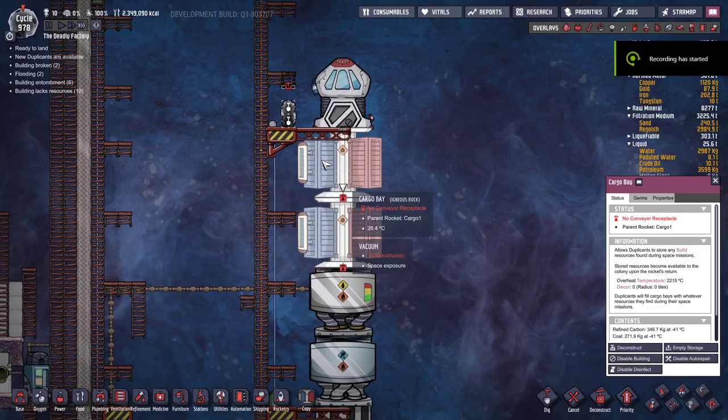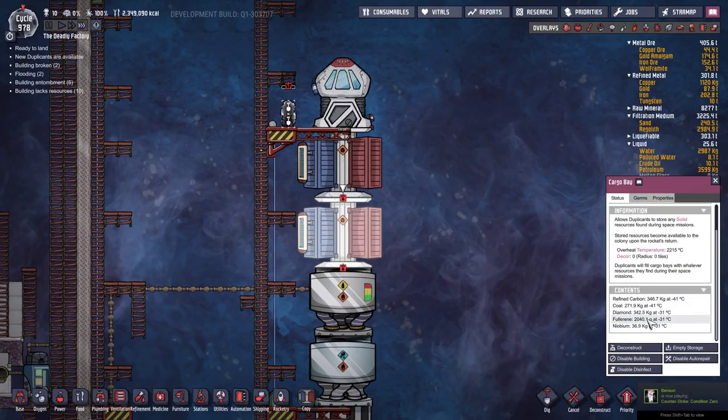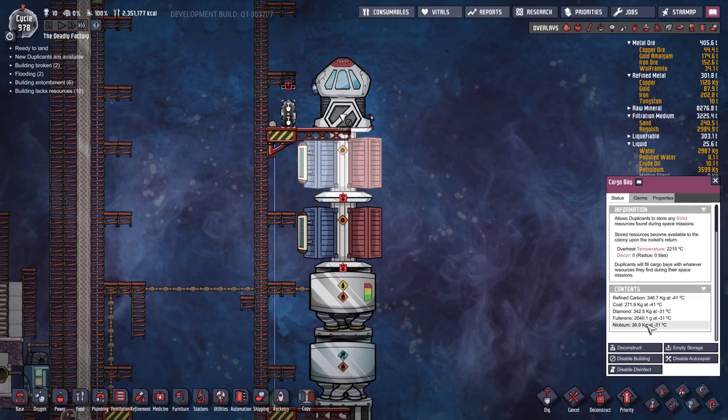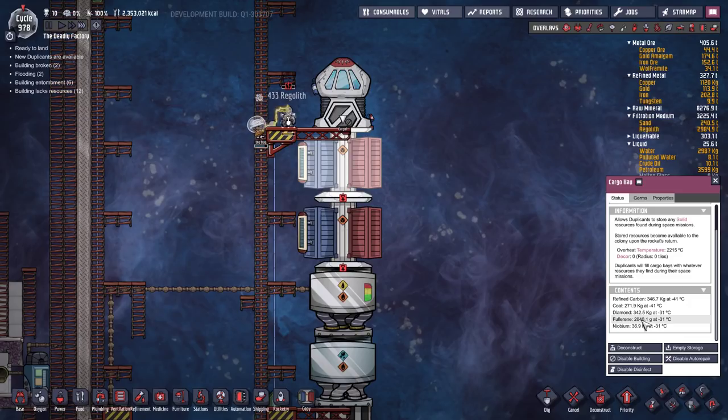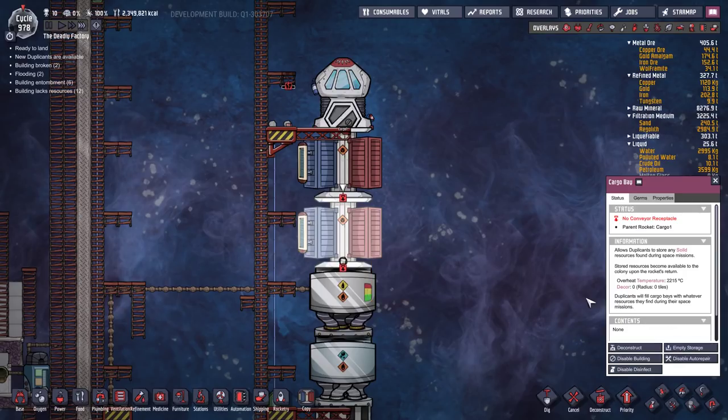Here's a returned rocket — the only things I really care about are the fullerene and noobidium. Those two kilos of fullerene from both cargo modules are enough to make all the super coolant I need for my build. I'm running multiple missions to accumulate enough noobidium to make enough thermium to implement the liquid oxygen and hydrogen build. Just hit empty storage to dump the resources on the ground — we'll set up conveyor systems later.